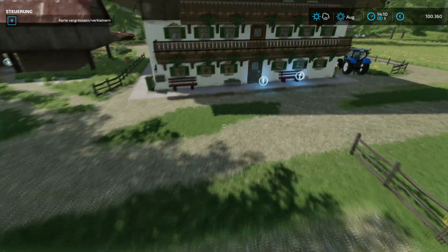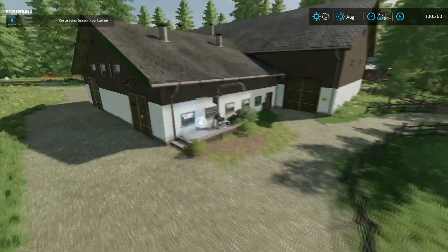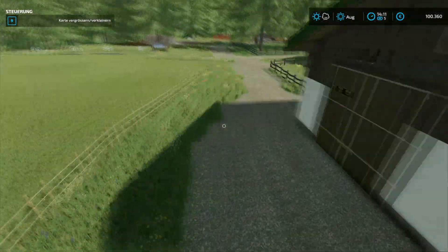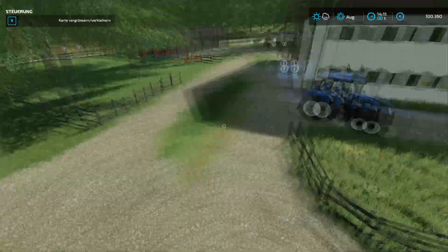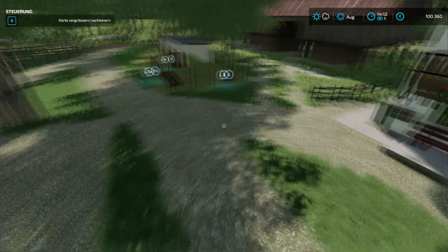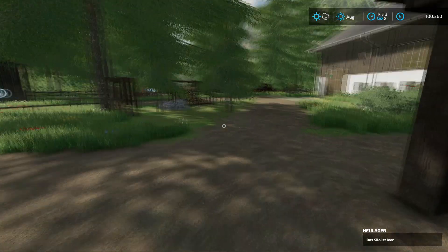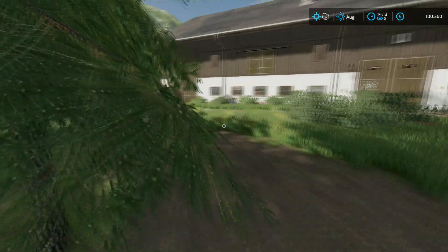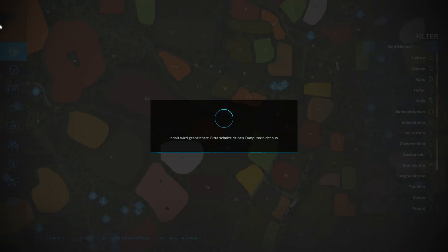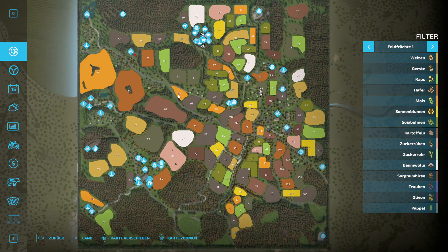Here we have the farmhouse. I must say it's definitely nicely done. We also have shelter options here. The hay storage is nice too. Let's look at the PDA map — I can already see this will definitely be a somewhat longer presentation.